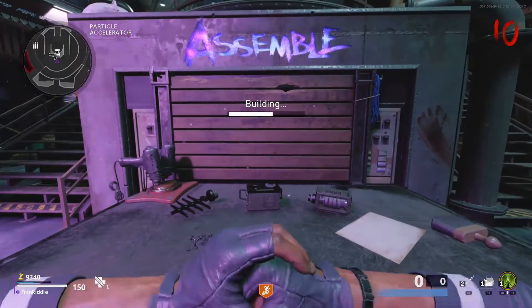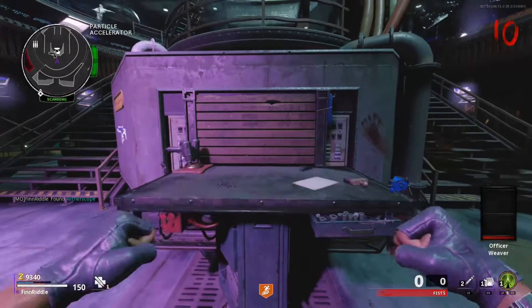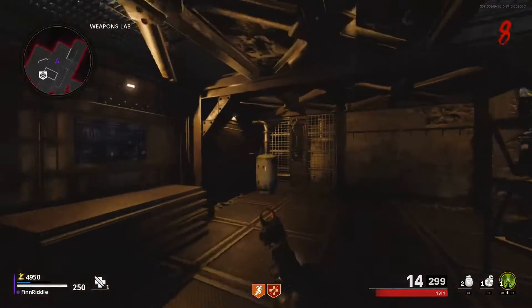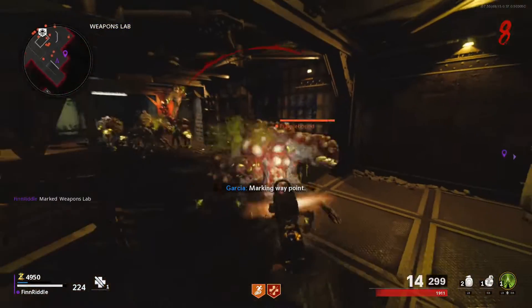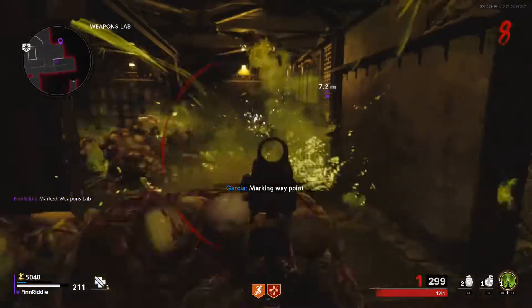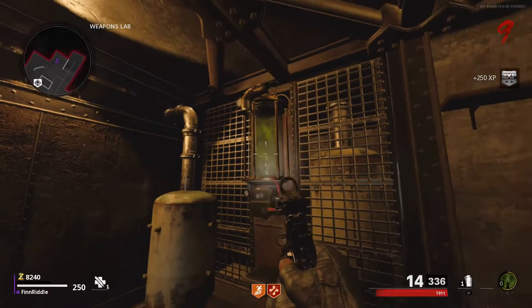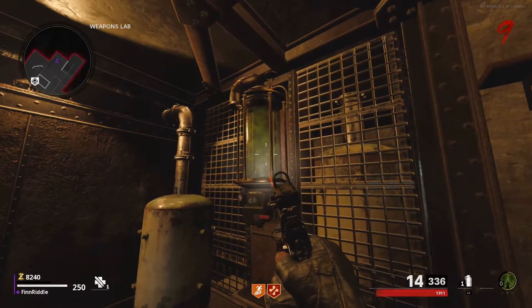Once you grab all the parts, head to the crafting table behind pack-a-punch and build the aether scope. If you want to get ahead for a later step, you can also take a hound that spawns from these parts or from a dog round to the deadshot room. Kill the dog in front of the unit to the right of the deadshot perk to suck in its toxins. You know you did it right when you can see gas going into the vents and sitting within the glass.